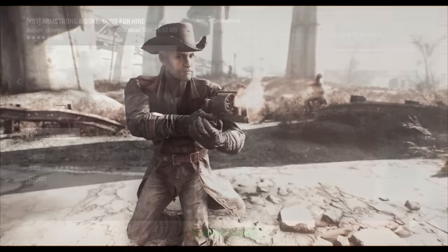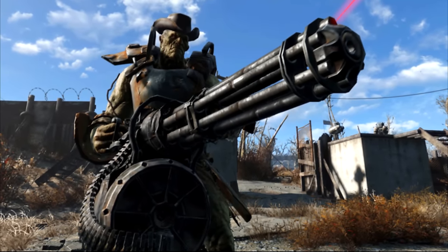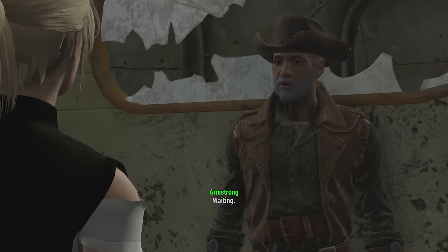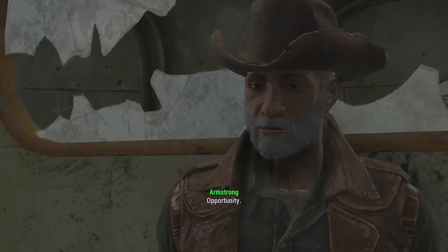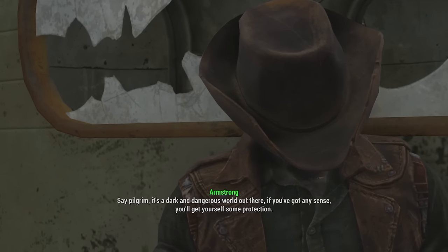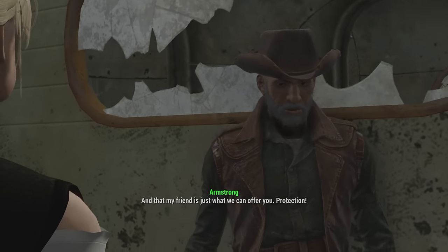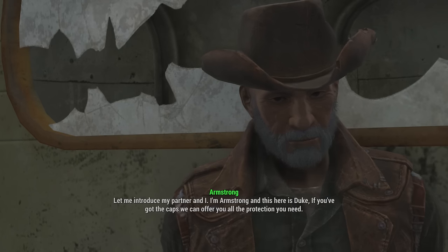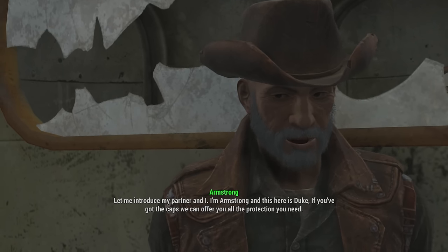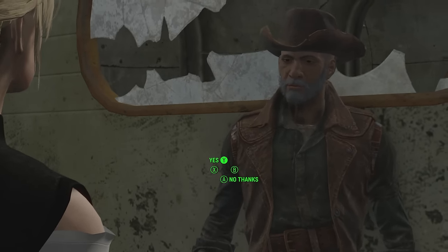For the final mod, this is Armstrong and Duke: Guns for Hire, a companion mod made by SkinnyTechBoy. It's honestly one of the better companion mods I've seen on consoles — it adds two companions, Armstrong and Duke, with Duke being a super mutant. They come packaged together, so if you hire them both come along. Crucially, they don't take up a companion slot, so you can roll with these guys alongside any companion you already have. There are almost 500 lines of custom dialogue, and the dialogue is spot-on — you'd think these were characters already in the game.